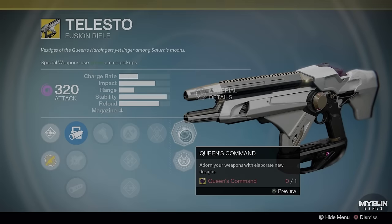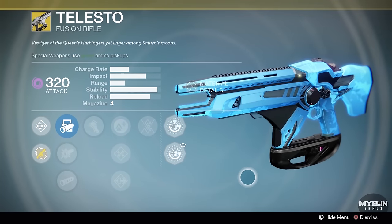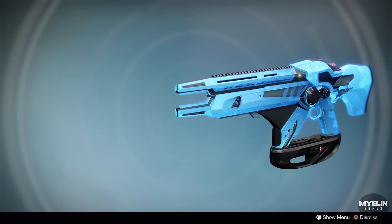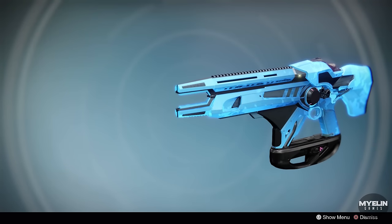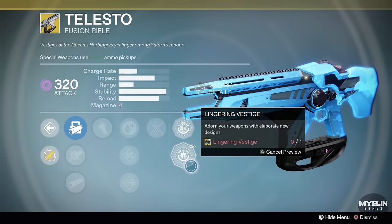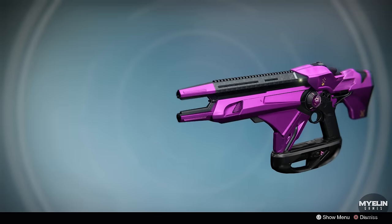The ornaments reinforce this theory. The Lingering Vestige ornament is blue in color, the same color as the Harbingers during the cutscene, and so strongly suggests that Telesto is empowered by Harbinger matter. The most densely populated area of this matter was around the 13th moon of Saturn named Telesto, so the weapon being named Telesto strongly indicates it is powered by remnants of Harbinger matter found there.